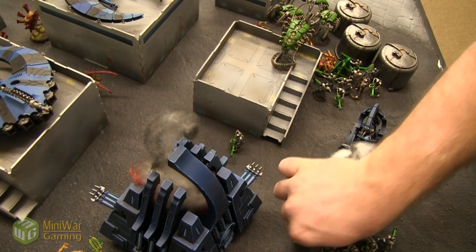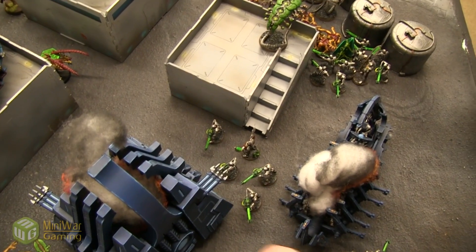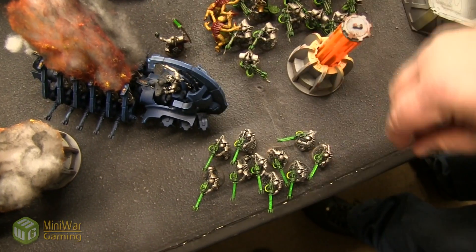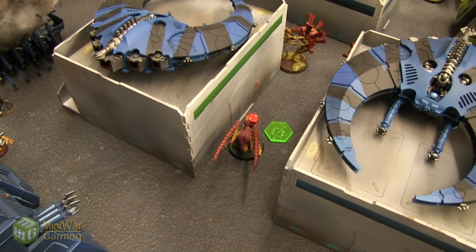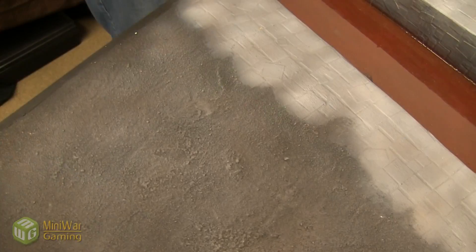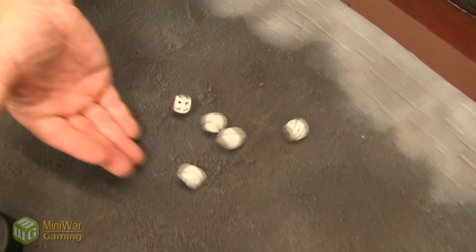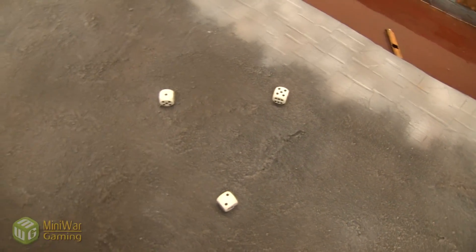This group moves up to the middle to protect the objective. The Venomthropes go to act as bodyguard, blocking access. Warriors fire at the Lictor — who is both stealthed and shrouded from the Venomthrope — nine shots hitting on threes: five hits, wounding on fours — three wounds. He's got two wounds left with 4+ cover. He makes the first but fails and dies! The Lictor goes down. This group of Warriors then runs two inches.